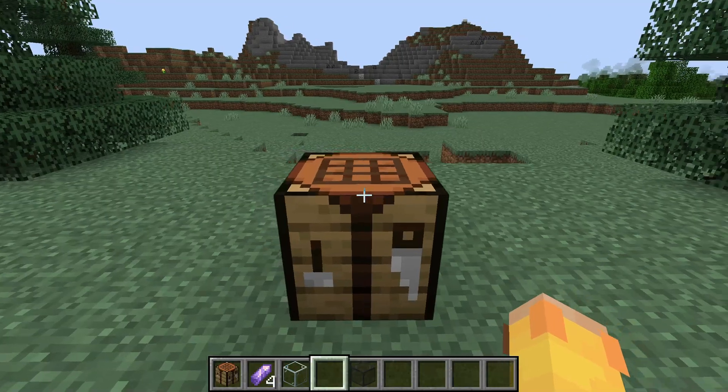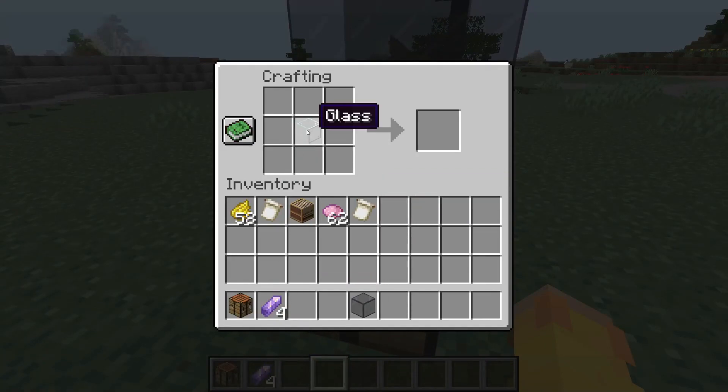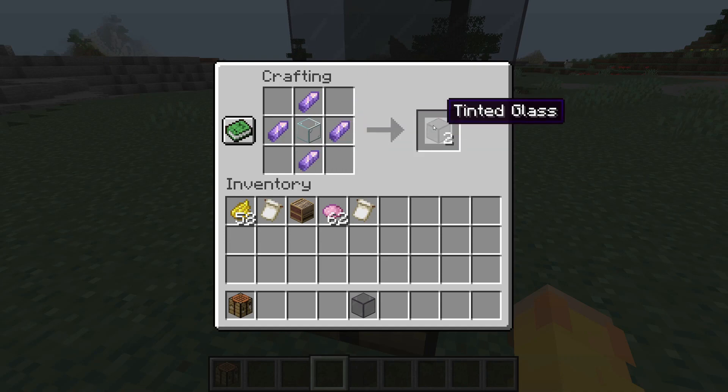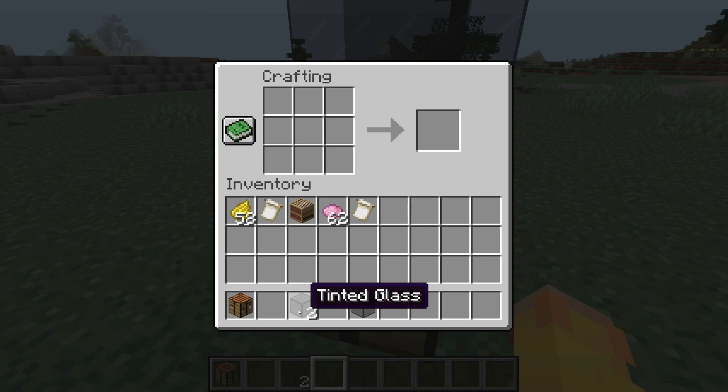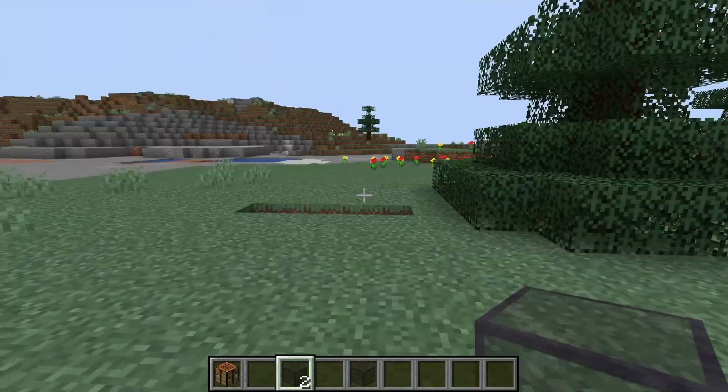Let's move on to how to craft tinted glass. It's a very simple recipe — all you're going to need is a glass and four amethyst shards, which you would get from the new amethyst geodes located underground in Minecraft 1.17, and you get two tinted glass for each craft. So yeah the crafting recipe is very very simple.